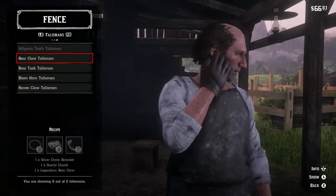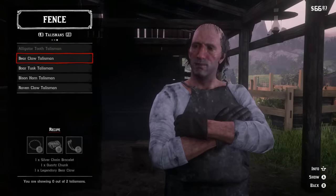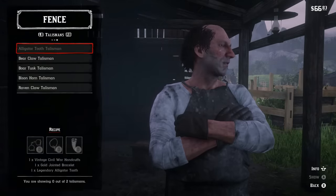The last component for the bear claw talisman is a silver chain bracelet — those are abundantly common. Just rob a few people, specifically a train, and you will almost definitely get one. That's really straightforward.